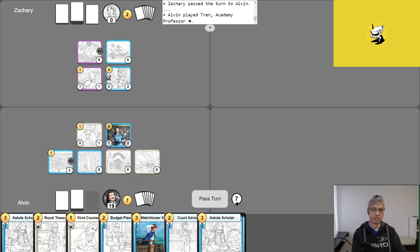Alvin only needs to play his champion — one, two, three, four. He ends his turn, scoring two points to go up to 21, taking the game.